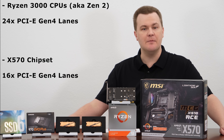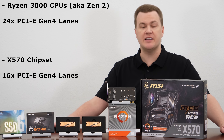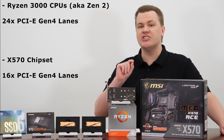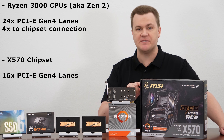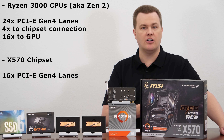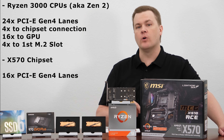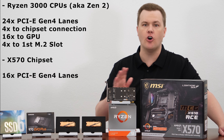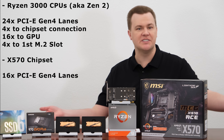That is a total of 40 PCI Express 4 lanes, which sounds really impressive. There are a couple of caveats, however. Number one, you actually can't use all 40 of them. Four are reserved for the interlink between the CPU and the chipset, so the CPU actually only has 20 that are usable. 16 go to the graphics card — or split 8x/8x if you want to split between two slots. Four go to the first M.2 slot, and the last four go to the chipset and thus really aren't usable.